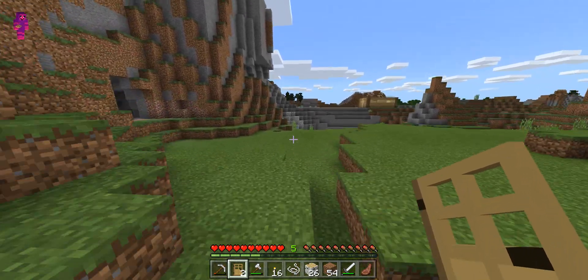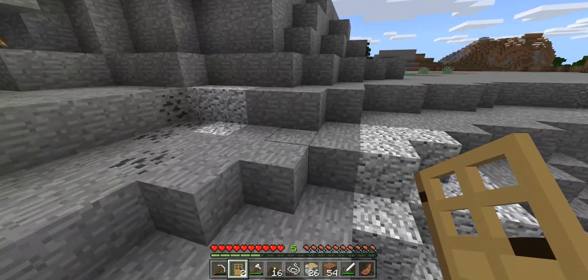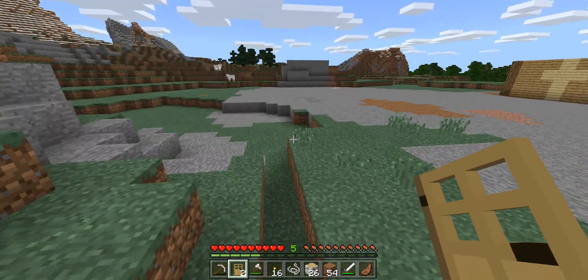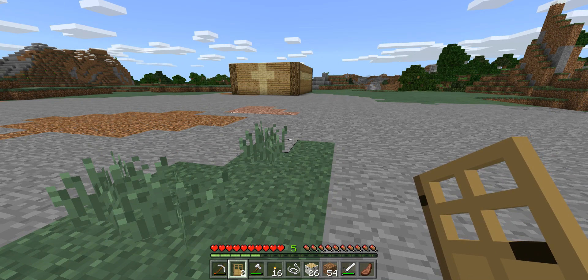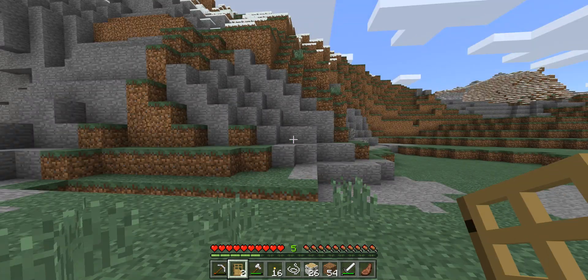There's our house in the distance — I think it looks pretty good for now. We'll need a roof at some point. I'm not sure what I'm gonna do for the roof yet. I think I'll do a birch roof — I think that would look quite good.